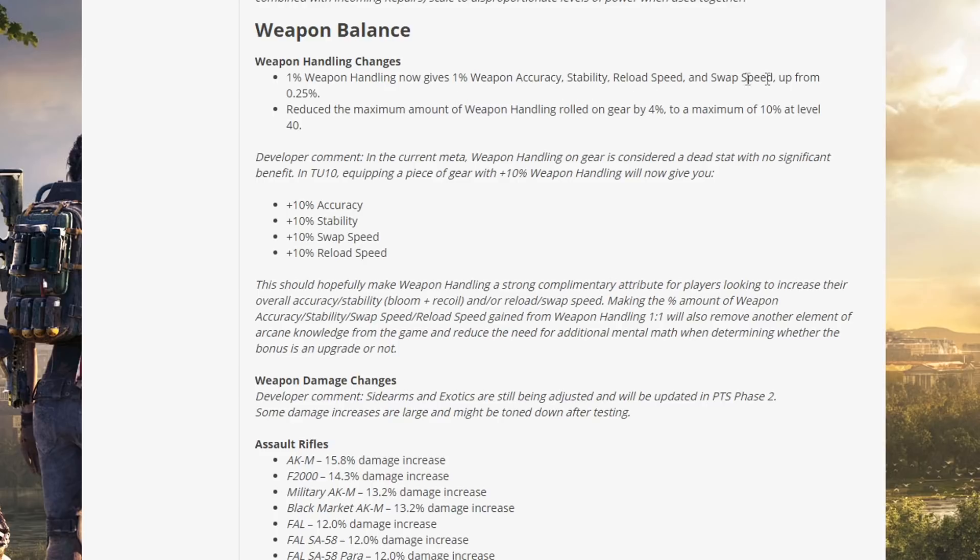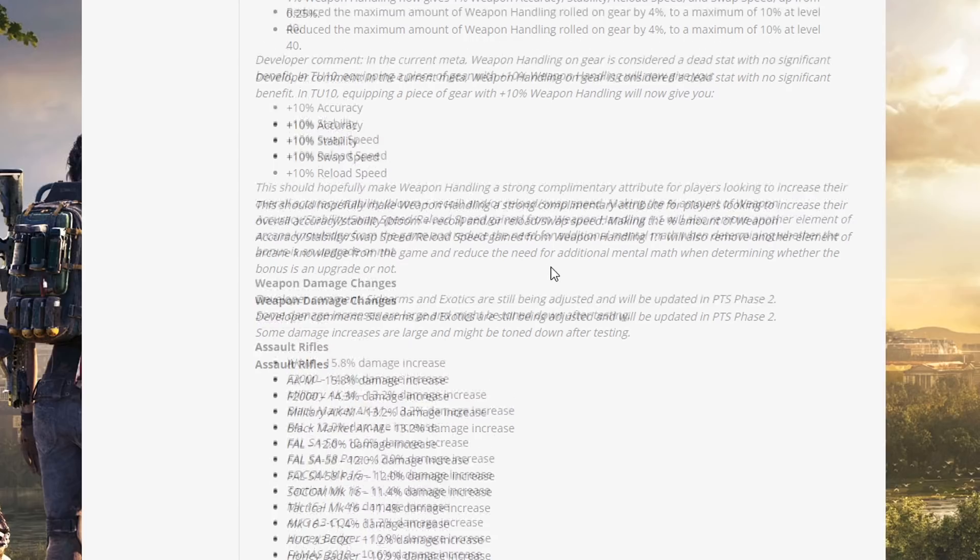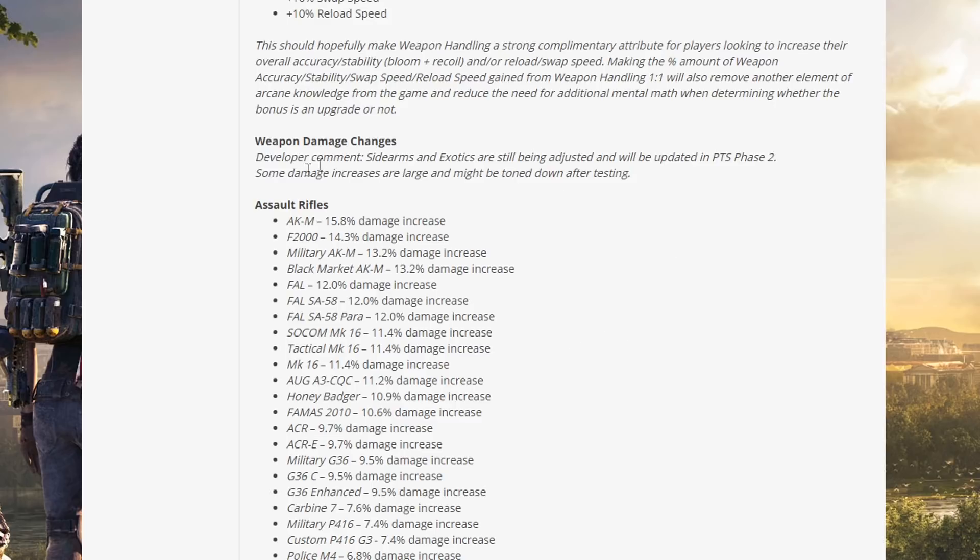Weapon handling changes: 1% weapon handling now gives 1% accuracy, stability, reload speed, and swap speed — up from 0.25%. Reduced the maximum amount of weapon handling rolled on gear by 4%, to a maximum of 10% at level 40. Developer comment: weapon handling was considered a dead stat. In TU10, equipping a piece of gear with 10% weapon handling will now give you 10% accuracy, stability, swap speed, and reload speed. This should make weapon handling a strong complementary attribute for players looking to increase overall accuracy and stability.